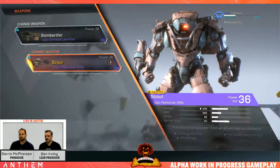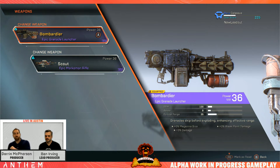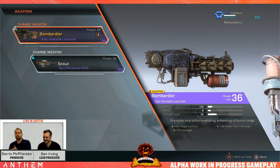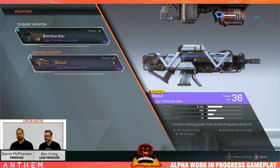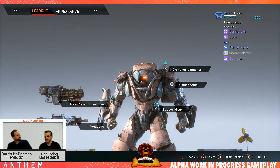Now let's dive into weapons — here's our grenade launcher, a heavy weapon. Heavy weapons can only be used by the Colossus — both the grenade launcher and autocannon are massive and Colossus-only. Here's a marksman rifle, which anyone can use. You can see damage and optimal range — that's where you'll do the most damage. Beyond that range, damage will be lower. And of course it has inscriptions — three inscriptions on this rare item.